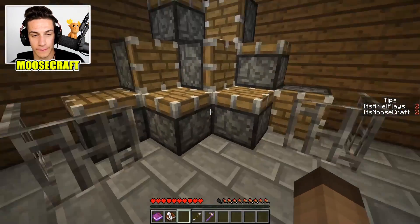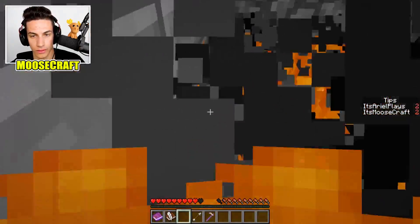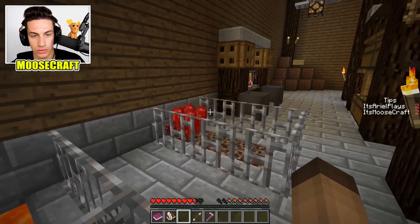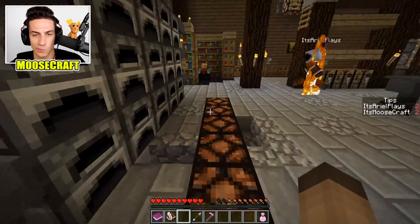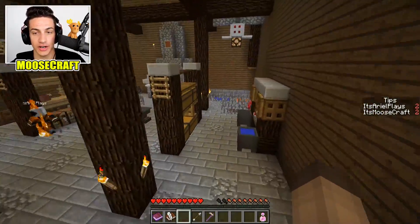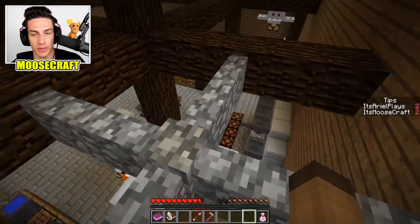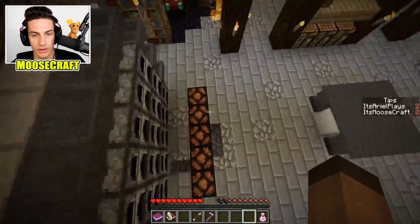I'm gonna try the fire resistance and go in the lava — see what's going on down there. I don't see anything here. I think I need an ender pearl to get through here. I'm pretty sure there's a little entrance where the lava is separated. Let me try to get an ender pearl. It keeps disappearing — maybe I can't take it to that area.